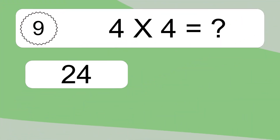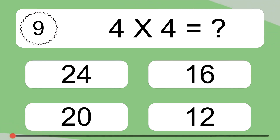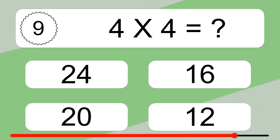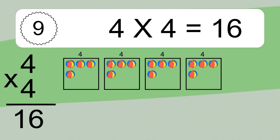4 times 4 equals what? We have 4 boxes and each box has 4 colorful balls inside. If you count all the balls in all the boxes together, you will have 4 times 4 balls. This equals 16 balls.